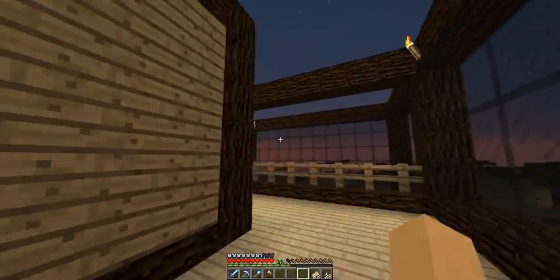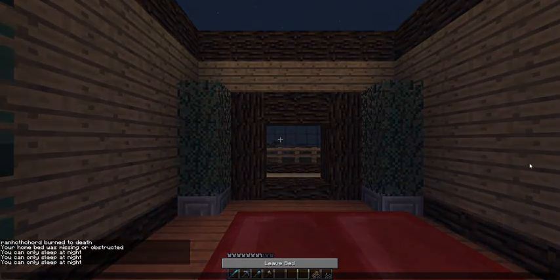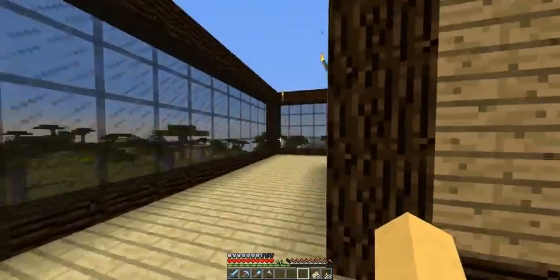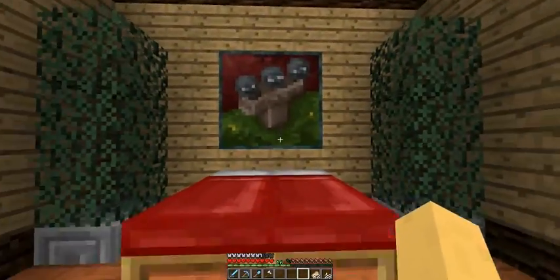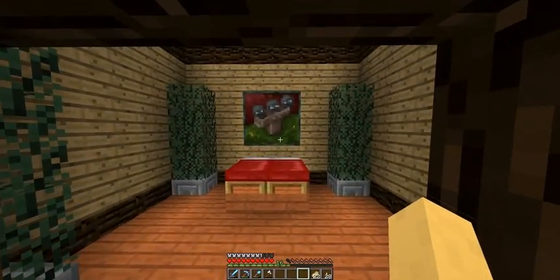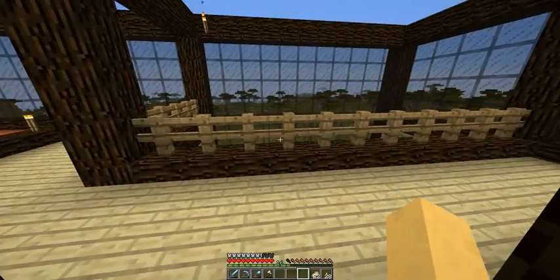I think all this glass was in here last time. I changed around my bedroom — the door's on that side now instead of over here. Let me just sleep; it's night time. I put a Wither painting on the wall behind the bed because it looks nice. I looked up the other 2x2 paintings and didn't really like any of them for this use, but I like the Wither.